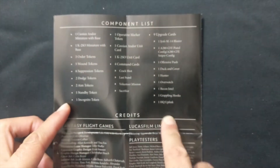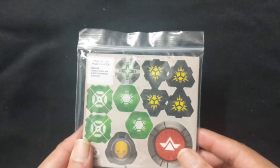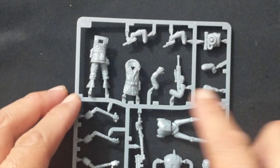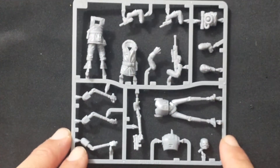On the final page it's just all the contents in the box. After that you do get your baggie with all your components for Cassian and for K2SO, your token and card baggie — we'll go through that in a little bit — and lastly your bases. Let's take a look at the sprues. Here are the sprues: you have Cassian up here, and then on this half, all of K2SO's components.